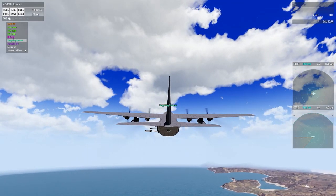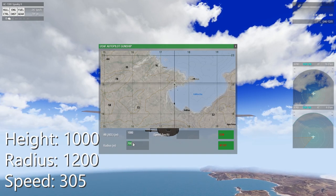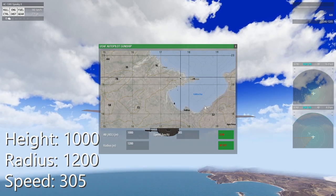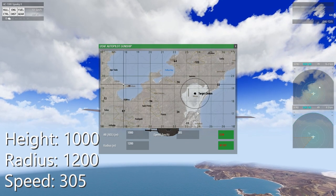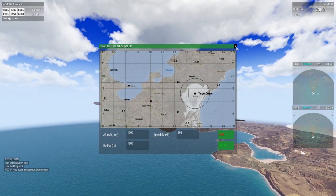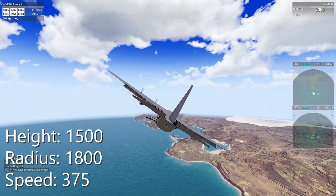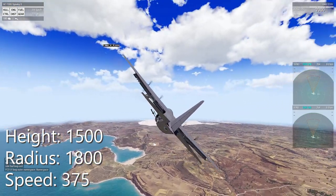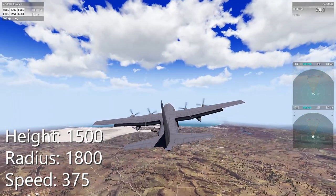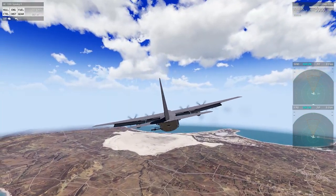For the autopilot, scroll wheel down to autopilot GS. Set your height to the recommended 1000, with a radius of 1200 and a speed of 305. To pan the map, right-click and then left-click to place your marker — that's your target center. Additionally, if you want another set of height and speed, I recommend using a height of 1500, radius of 1800, and a speed of 375. This will keep you out of man-pad range. The only downside is that your shots will be slightly less accurate than at 1000 height, 1200 radius, and 305 speed.